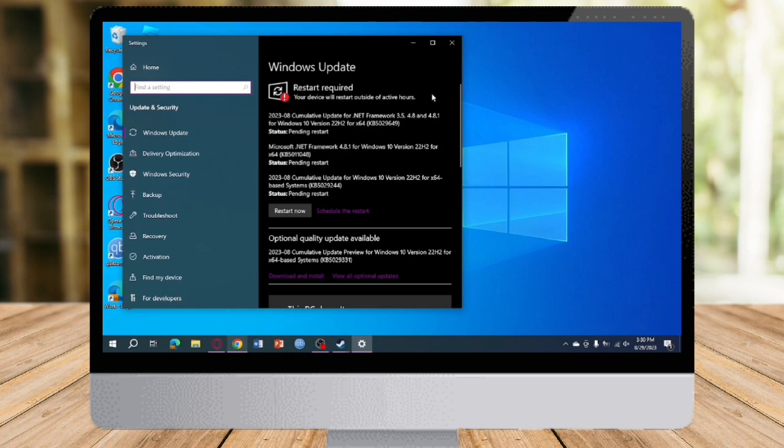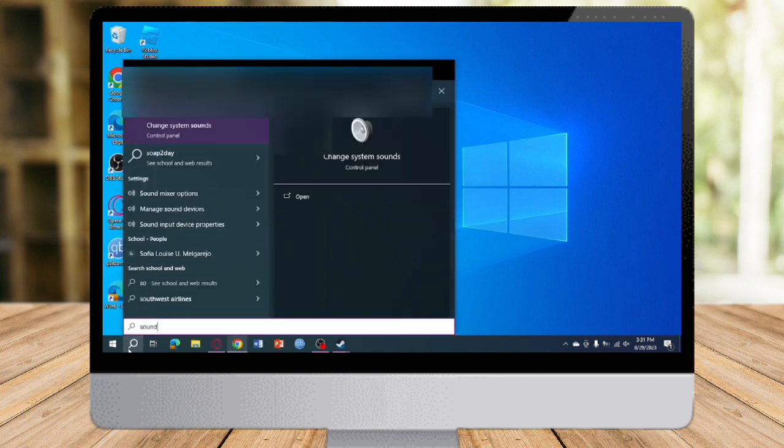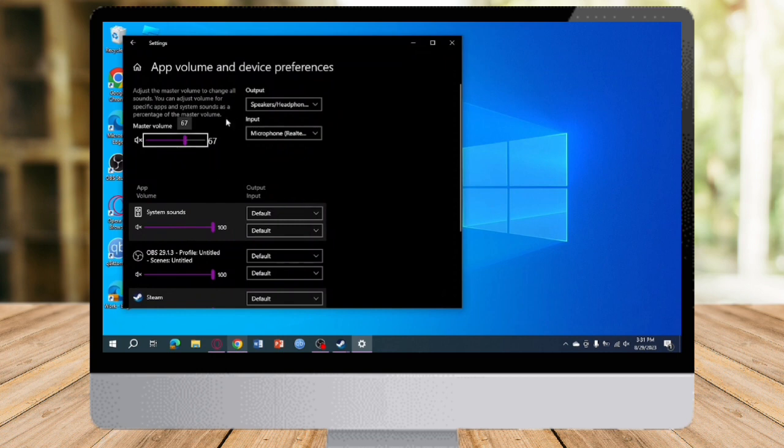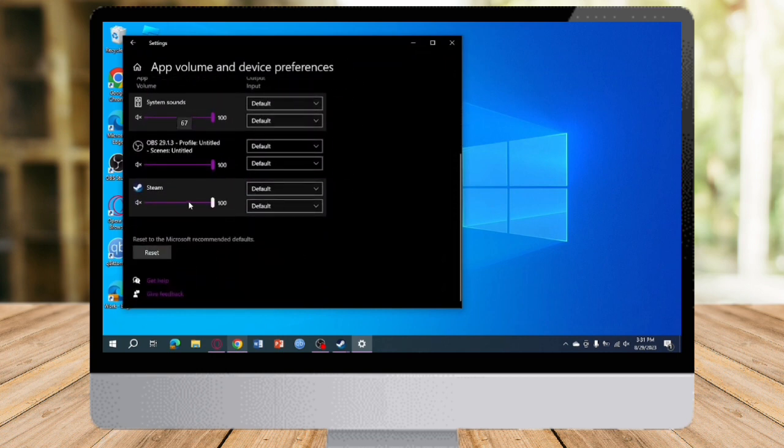As you can see, a restart may be required in order to update. The next step is to head over to Sound — search for Sound in the search bar and click Open. In here you can see your app and device preferences. In Steam, make sure the output is set to Default, and for Battle Beat Remastered, also make sure it is set to Default at 100.